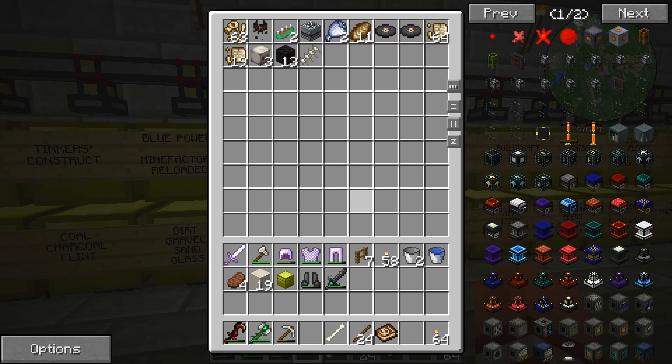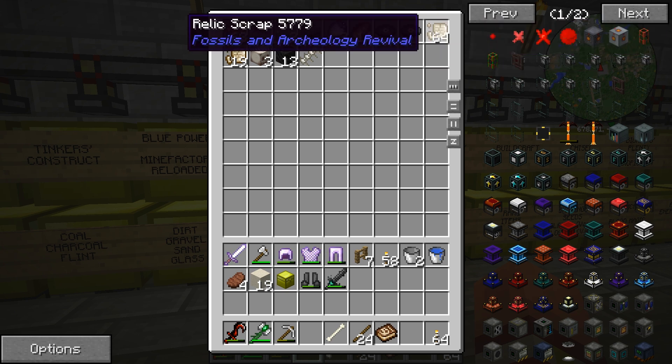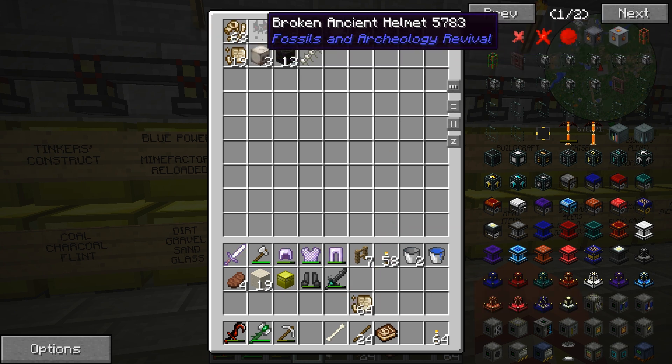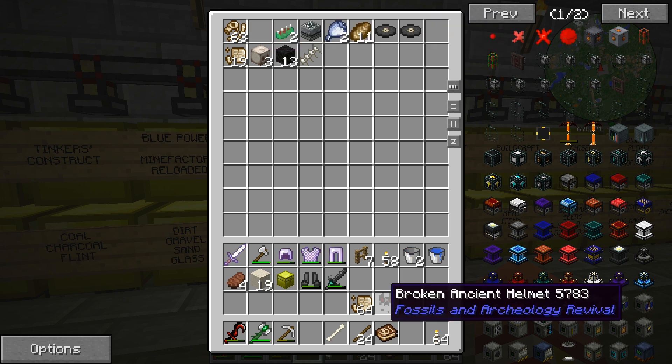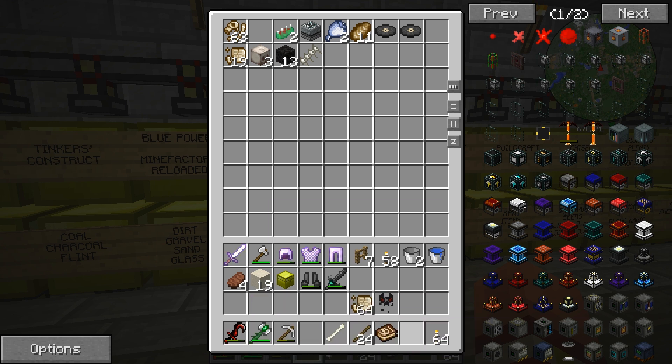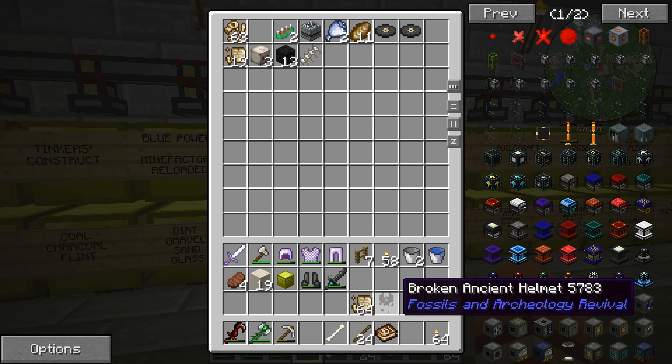Our quarry did pick up a whole lot of fossils and archaeology stuff for us, including a whole bunch of relic scraps and a broken ancient helm. Yet another piece of armor, along with this ancient sword, which really isn't much better than an iron sword. That is going to help us in the battle against death himself to get Lasagna back.